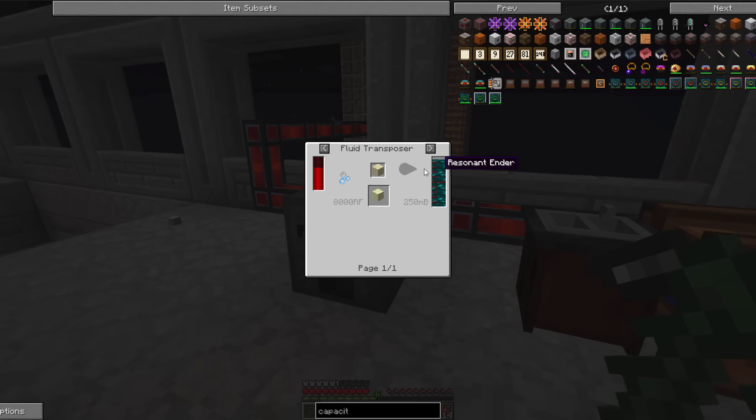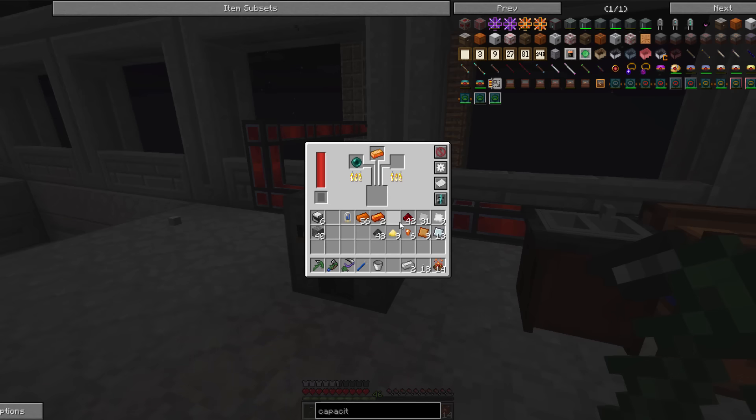Whoa, endstone! How do you get endstone? Oh yeah, ender pearl on sandstone. Awesome.